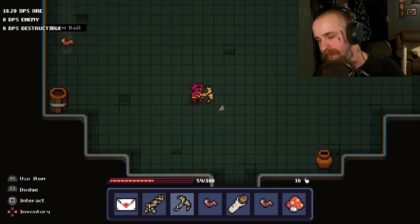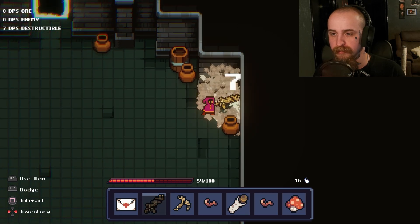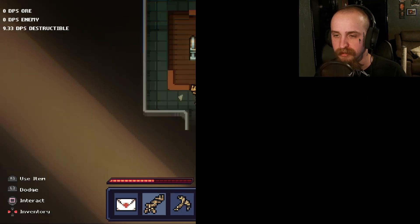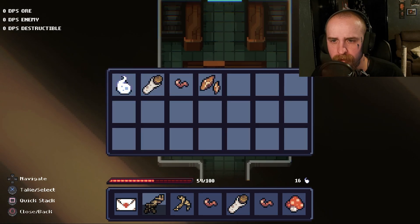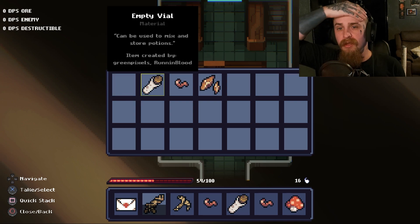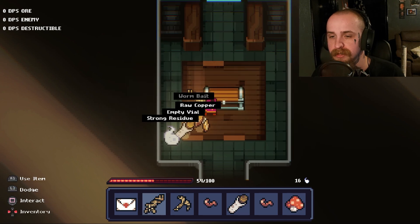Worm bait! All right, cool. I'm assuming there's fishing in this. Can I get anything from you guys? I don't want to hit it — I have to go ahead and hit everything. Oh hi! Can be used to mix and store potions, so you have to pick — what it is.